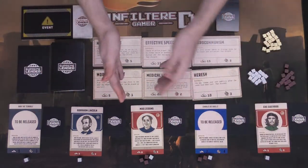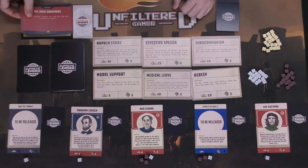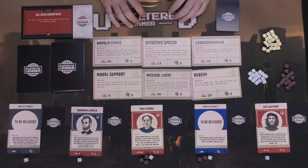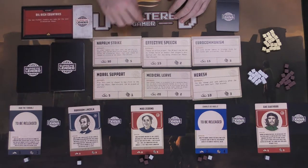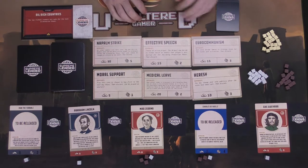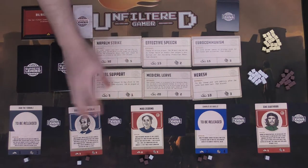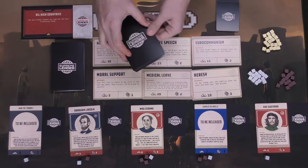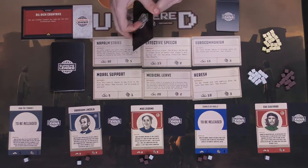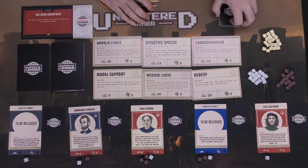After elimination, one player — say Mao Zedong — joins the UN because everybody voted for him. Then an event card is drawn: for example, 'Oil Rich Countries — the two richest leaders are safe for the next elimination phase.' If only two players remain they can't be eliminated, pushing the game along. If three remain and an event protects the two richest, the player with the least currency gets eliminated. Having money is just as important as influence — the event cards also determine the possible number of rounds, though the game can end early.